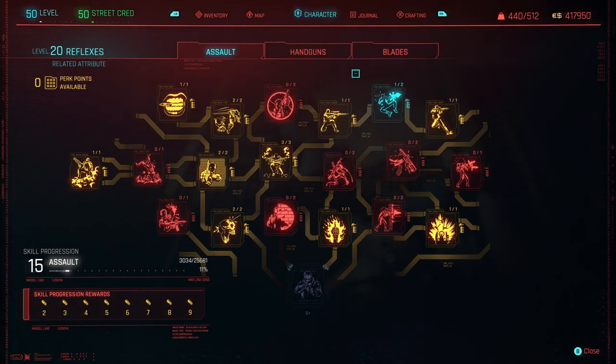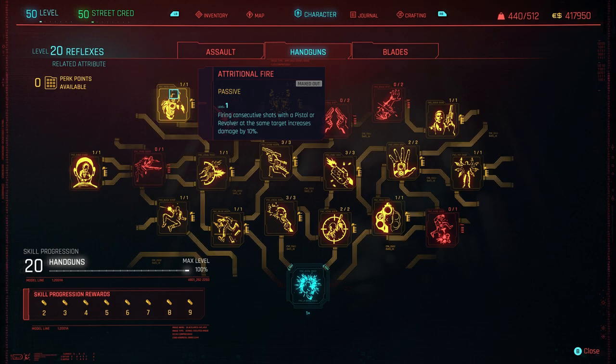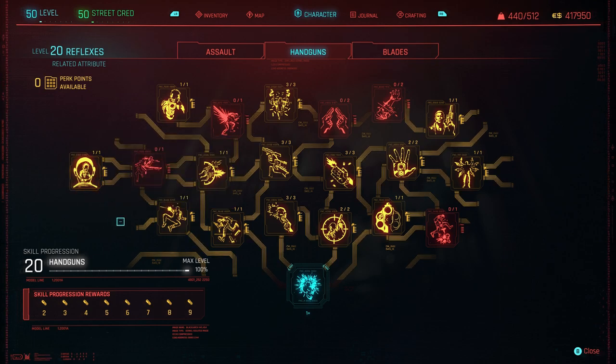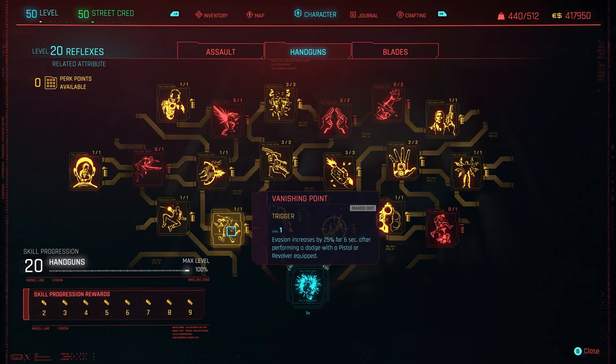Over on Reflexes, the main thing is Handguns. Starting on the left: Brain Power — after a successful headshot with a pistol or revolver, crit chance increases by 25% for five seconds. Wild West — removes the damage penalty from pistols and revolvers when shooting from a distance. Vanishing Point — evasion increases by 25% for six seconds after performing a dodge with a pistol or revolver equipped.